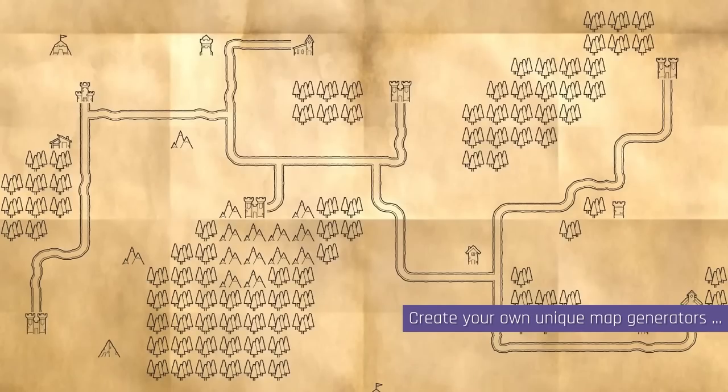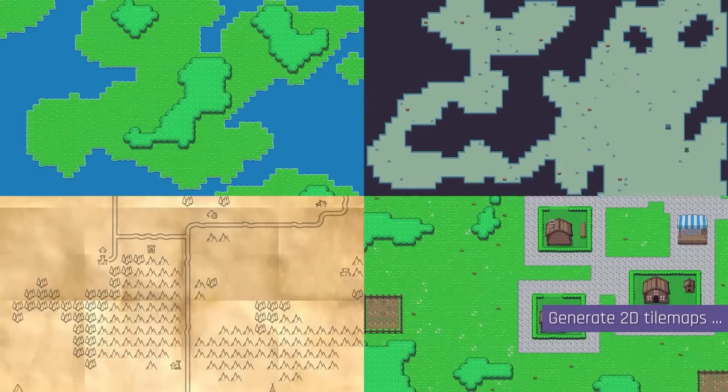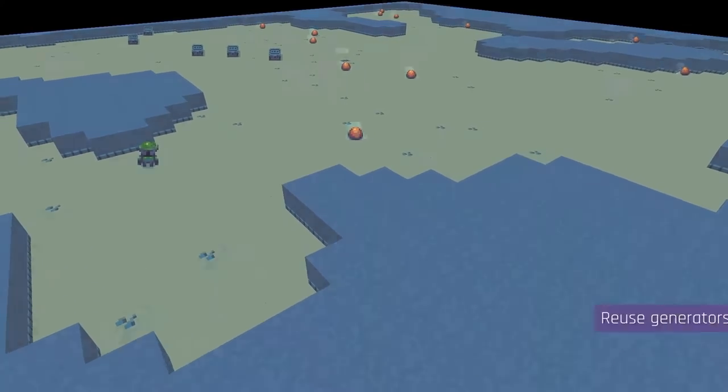Next up is Map Graph — a tool for helping you make tile-based maps. This would be perfect if you're making some kind of old-school RPG, but it also works with game objects and prefabs, so you can also use it to make 3D maps.